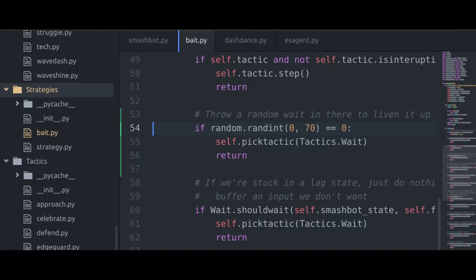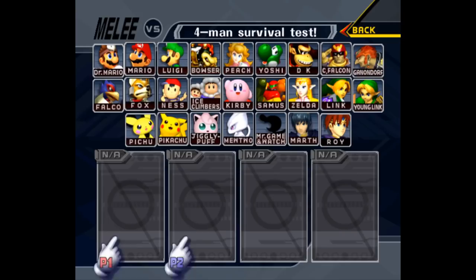But that wasn't really what I wanted to see. So I added a little piece of logic into SmashBot to make it randomly screw up sometimes. That way we can get a real match. Keep in mind, this isn't a task — it's playing in real time.